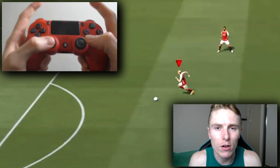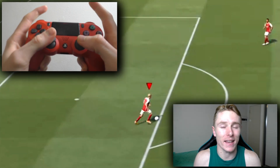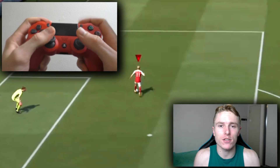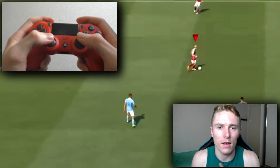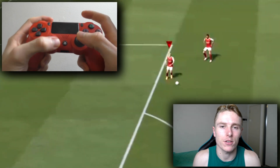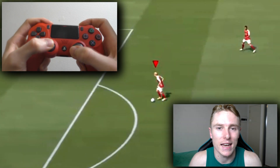Moving into how you perform the directional nutmeg in FIFA 21. This is quite simple compared to other skill moves. All you're going to need to do is hold down the R1 and the L1 buttons on the PS4 and then use the right analog stick to flick in the direction that you want to do the directional nutmeg in.